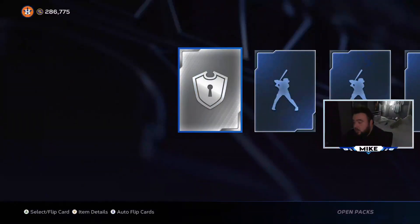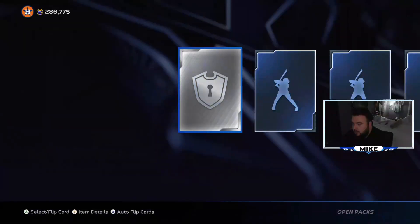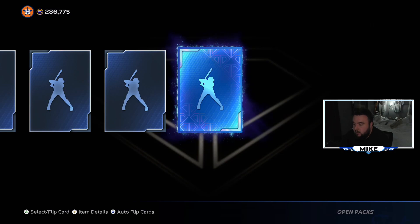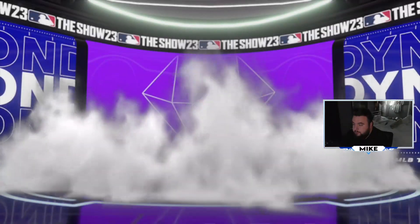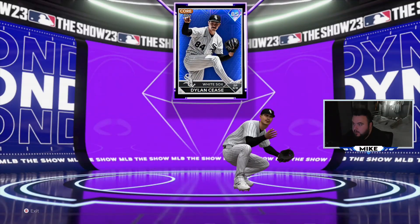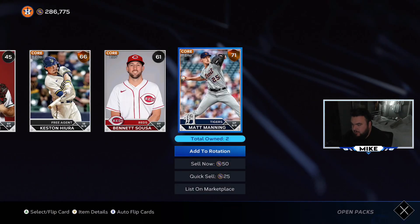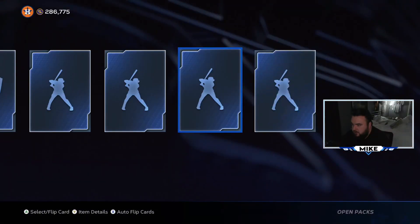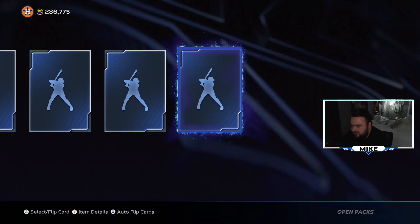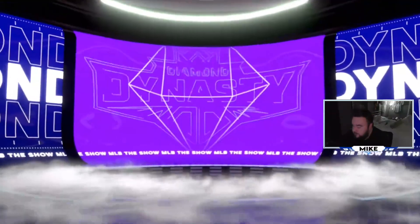It would be dope to pull a second Mookie and sell that one too. Now I need to figure out where to go - I know the Cardinals are going to be difficult. Can we get another blue? It's purple - just be one we ain't got. Is that Dylan Cease? I think we already have him. The Cardinals are something we need to go through - I think Goldie and Arenado are both really expensive, probably in the 120 to 150 range and both 90-plus overall.